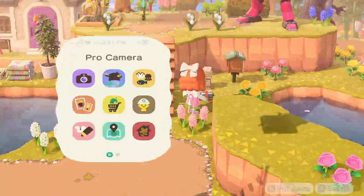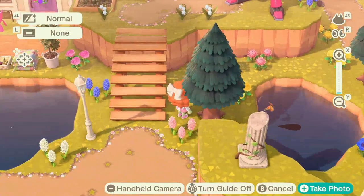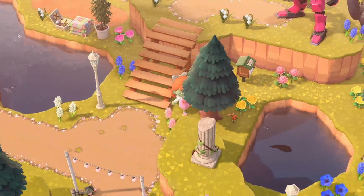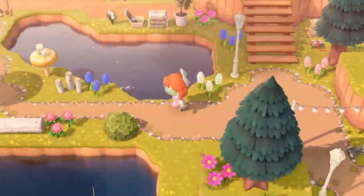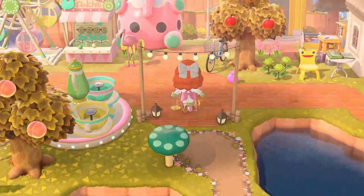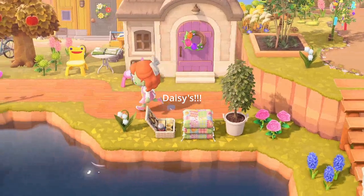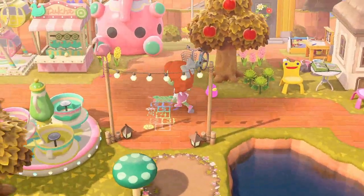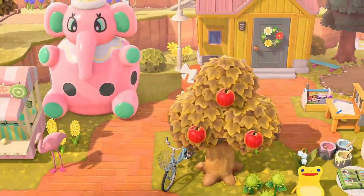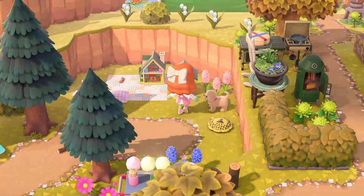There's a secret library here — you can get secret books there. What kind of secret books? You don't need to know. Okay, we're back at the back of residential services now. What the fuck — why do I never remember that dog's name? What's wrong with me? Stitches' house is there.